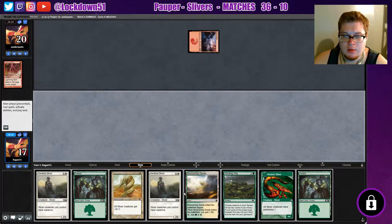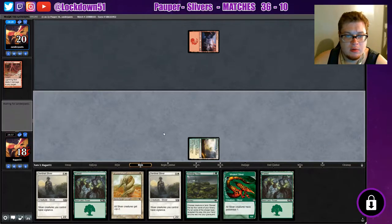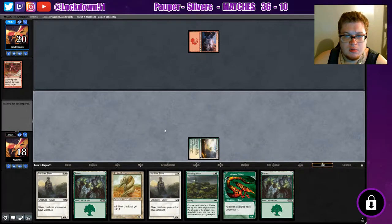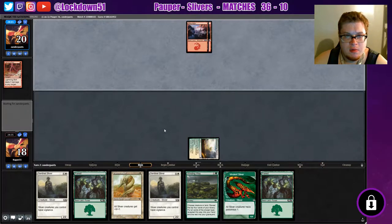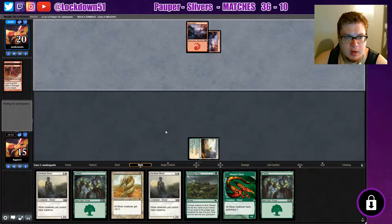So how do I want to run this? I think we're going to go blossoming sand so we can drop two creatures next turn and gain us some life back. Another lightning bolt - it's fine, get them out of your hand.